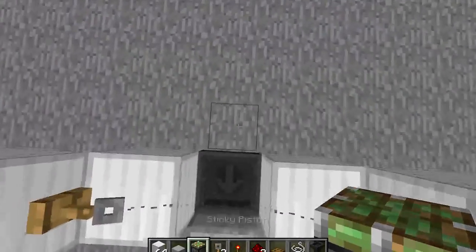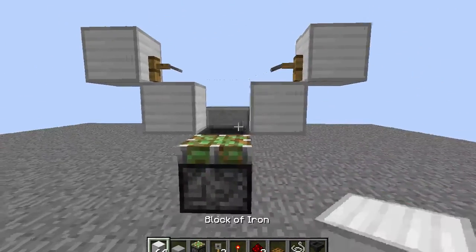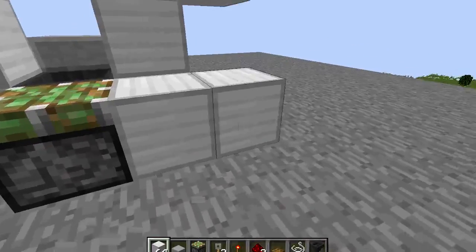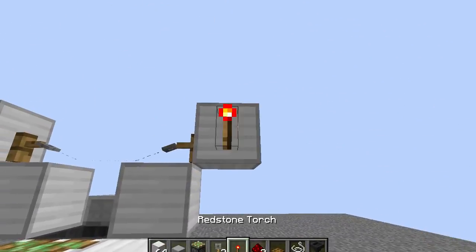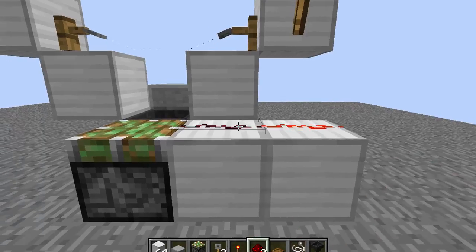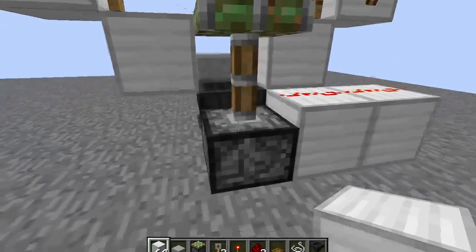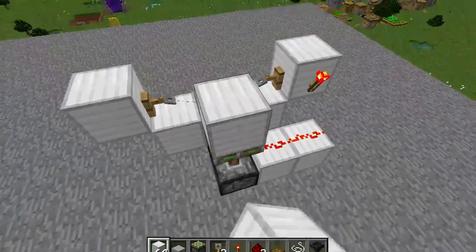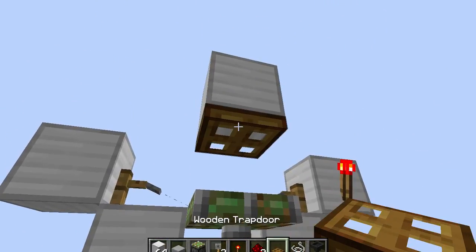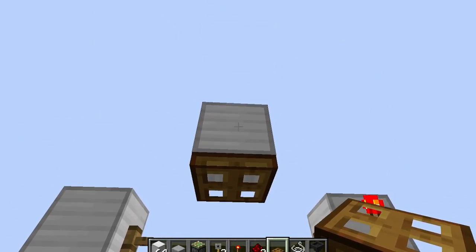Your sticky piston goes right behind here — place it there. You'll need two blocks; you can put them on this side or on this side. Put your redstone torch there, your items there. You want to put a block — knock that one out. Make sure you place this from the back side, okay.